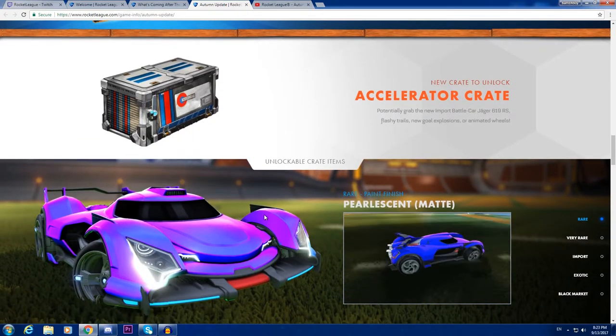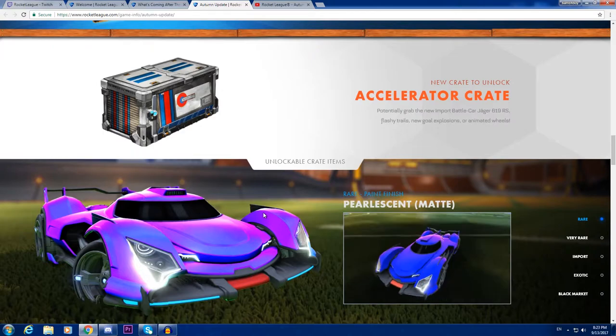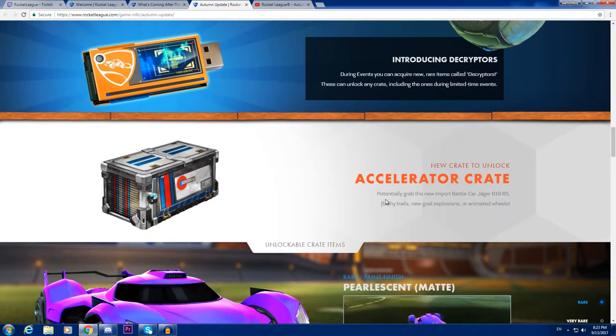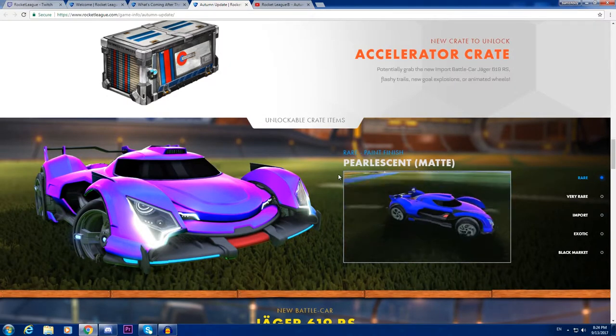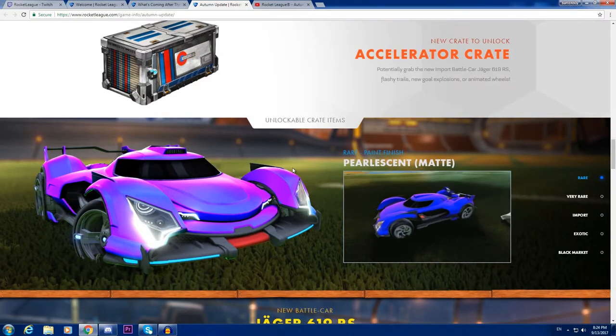We got the new crate — the Acceleration Crate — and it's amazing. There's a new import battle car, the Jaeger 619 RS, flashy trails, new goal explosions, and animated wheels. There's no black market decal but we've got new explosions and I'm so curious to see the items.